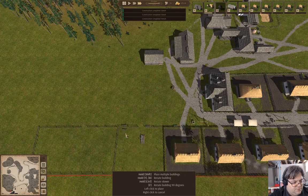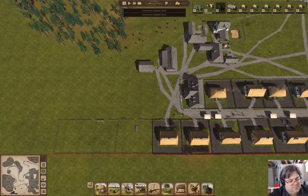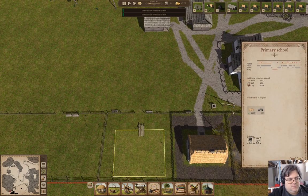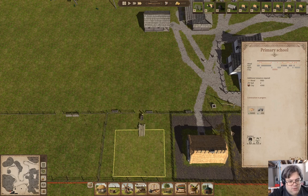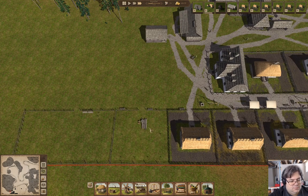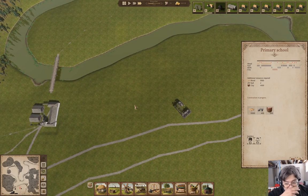Let's put a couple of benches along here, maybe a bench or two in here. Construction needs 2,000 coming - we need two more nails and 4,100 clay. Getting that started is probably good.